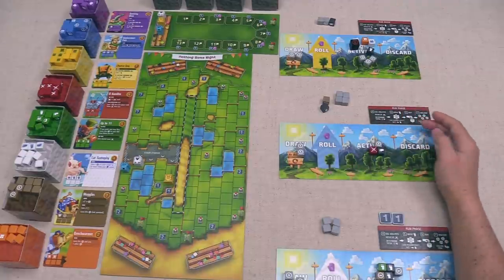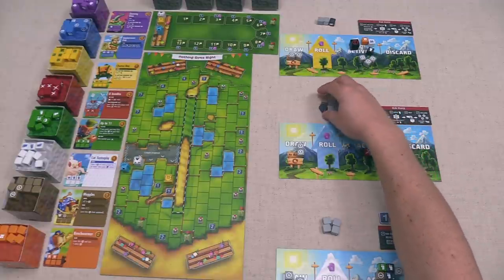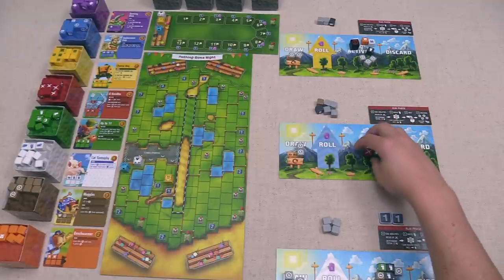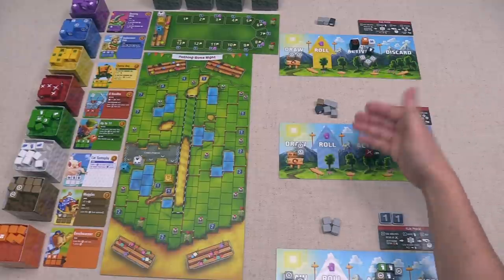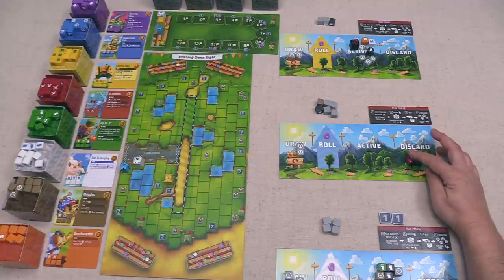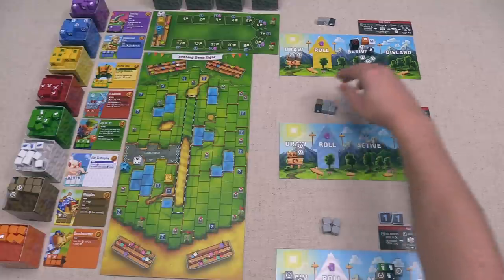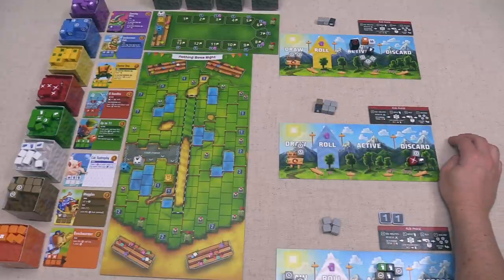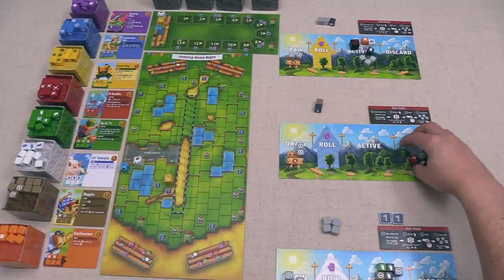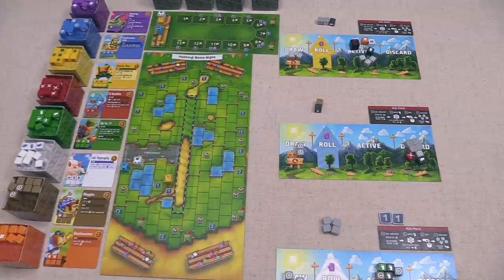We flip over our boards, but before the run phase, the blue player busted. When they had three dice in their active area and rolled all blanks on the remaining dice, they bust. When you bust, you take all dice from your active area into your discard pile. As a consolation prize you can also take any dice from the roll area into the discard pile — they decide to grab their four light gray dice too.